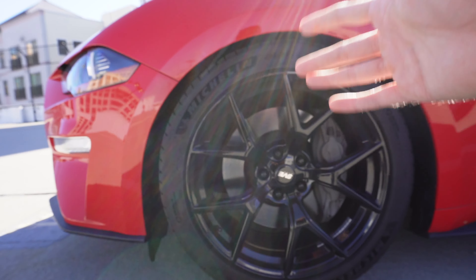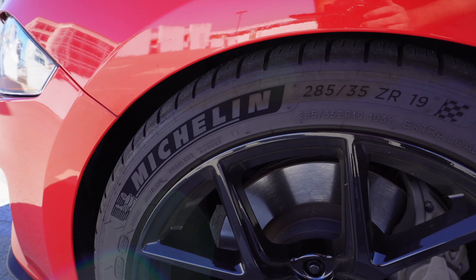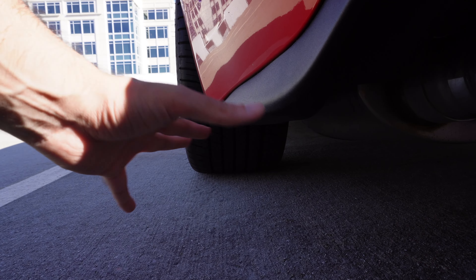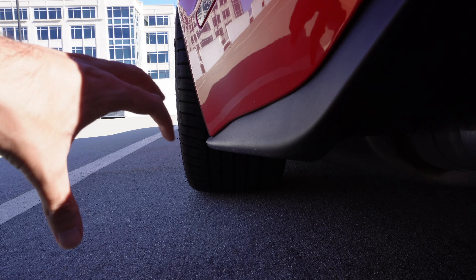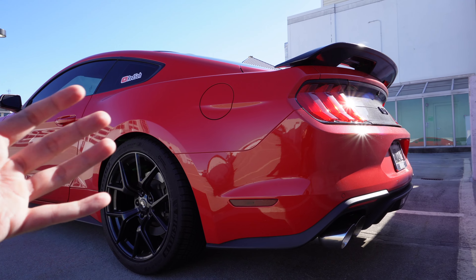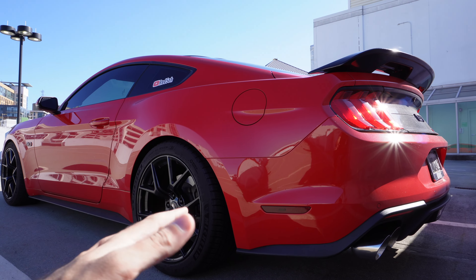When I changed the wheels, I also changed the tires. I went with the Michelin Pilot Sport All Season 4 in a square setup — 285/35/19 in the front and 285/35/19 in the rear. I originally wanted 305s in the back for a wider stance, but the 285s were the only all-season tires I could find. Even so, the stance still looks really good. With the GT500 spoiler, the new wheels, and the tires, the car has completely transformed.